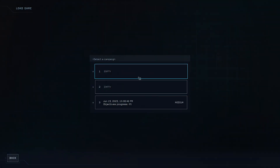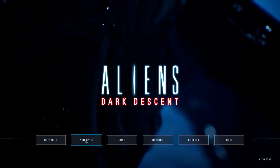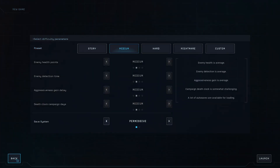We have three save slots here and we're going to want to delete one of them. The best way to do this that I found is you actually start a new game, save over it, replace save — and then in this screen just back out of it.